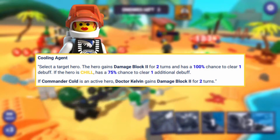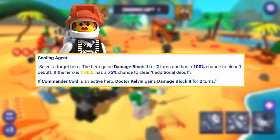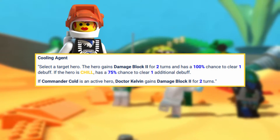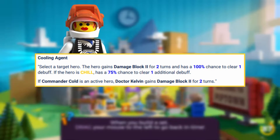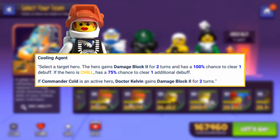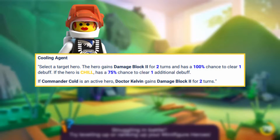There are quite a few new status effects for this space team, one of which is Damage Block 1 and 2. Damage Block 1 will reduce incoming damage by 25%, and Damage Block 2 will reduce incoming damage by 50%. So for example, if you wanted to put this on Locus, your main tank, you could select him and give him that Damage Block 2, which would be very helpful in keeping him alive.